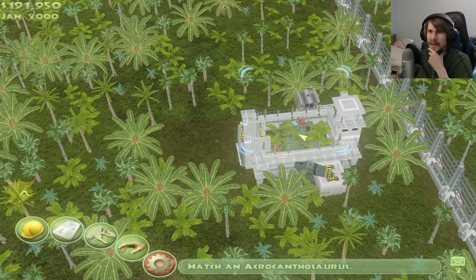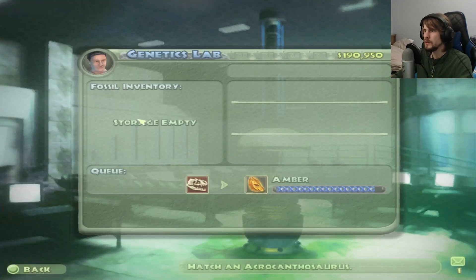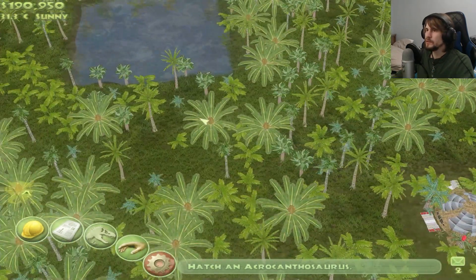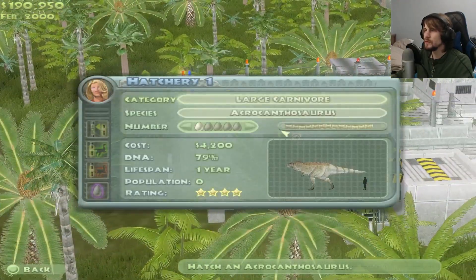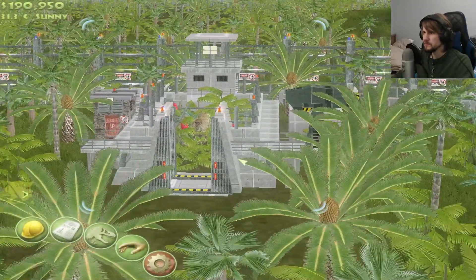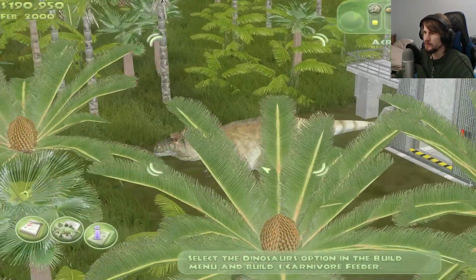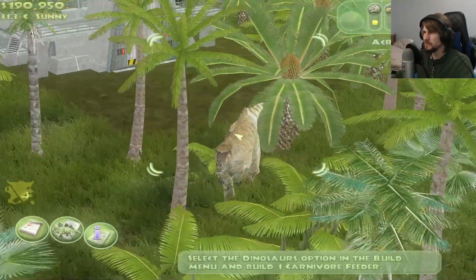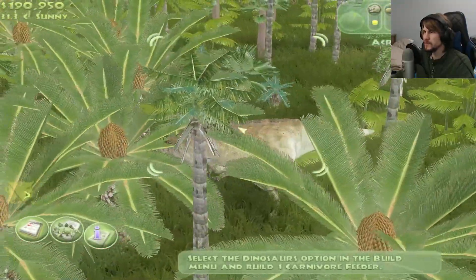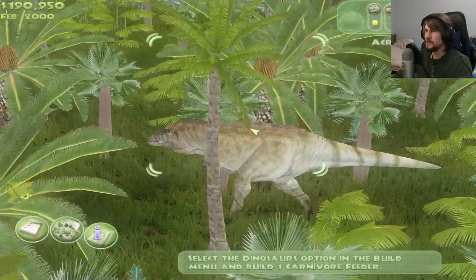I'll probably just have to do these two exercises and that'll be it. Okay, that extraction is complete. Team extraction is now at 79%. There's the acro. Big carnivores get stressed not only because they get hungry and thirsty, but also because they need to hunt. Build a carnivore food dispenser for the Acrocanthosaurus. I feel like it is some model edits — either that or it's just so well done texture that... The texture is so well done you kind of get the illusion from certain angles that it's full back. It doesn't have the tight sail like the regular model has, but the textures hide it really well.